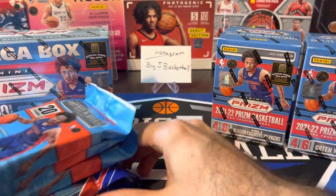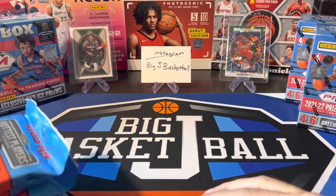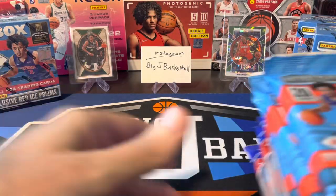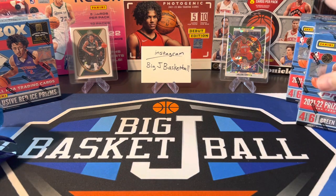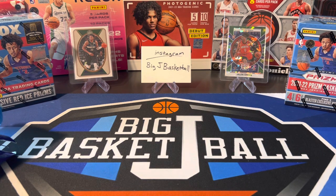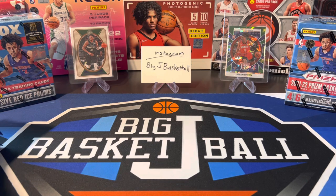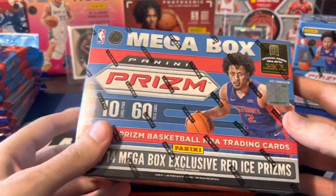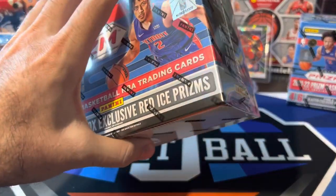We've got a lot to rip through so let's get right into it. If you haven't subscribed yet, go ahead and hit the subscribe button and click the bell for notifications. Did some stuff this week already — started off rough with the Select H2 box, but got better. Did some Chronicles fanatics stuff yesterday and pulled a Jalen Green green cracked ice on the hometown heroes and a Giannis purple numbered to only 49.